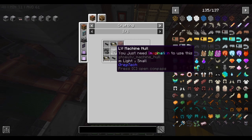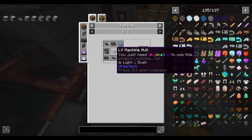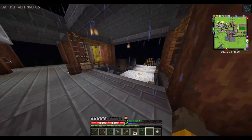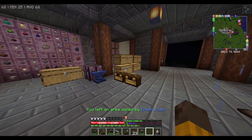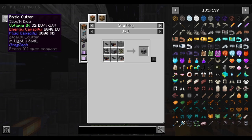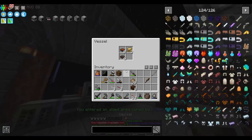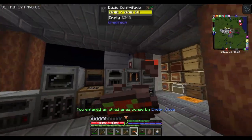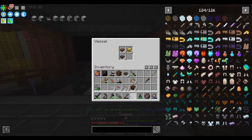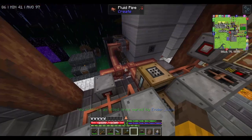Looking at the basic cutter recipe — oh my god, so much steel being used. I don't think we have enough steel to make this right now. And iron rod is also painful to make since it has to go through the bloomery. So I think this is it for today's episode. I want to prepare a lot more steel so we can finish making the remaining machines next time. After that we might go on some adventure since we've been at base crafting machines for days. Thanks for watching, bye!